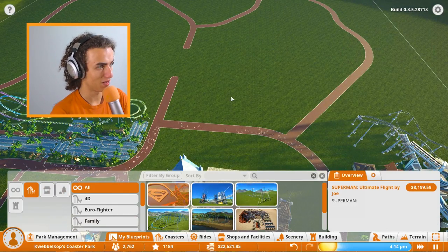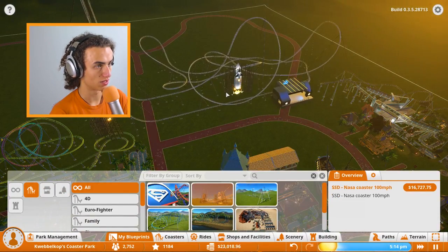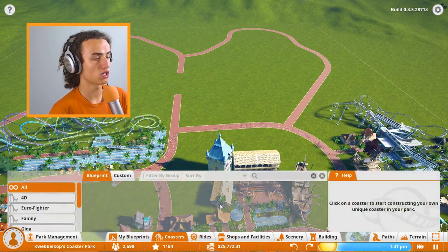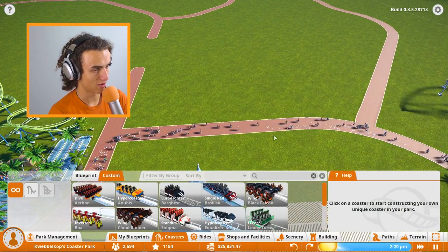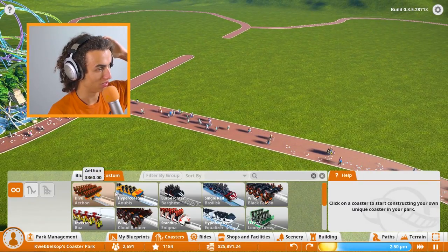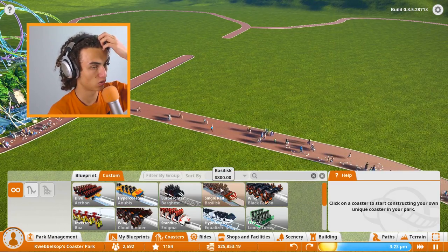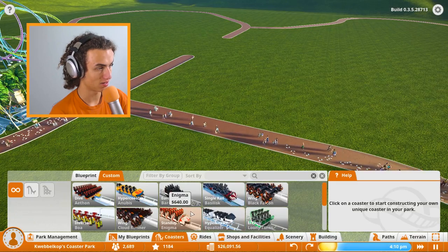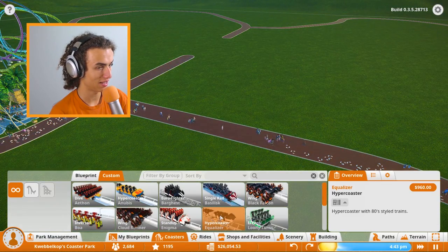We're going to place down another ride, and then we're going to build our own roller coaster. We're going to be building a custom coaster. Let's check out what we can go with — a dive? A hypercoaster? A Eurofighter? A single rail? A wing? A local? Hypercoaster equalizer? Stand up? A wing? Or inverted? I kind of like this hypercoaster — all about airtime and high vertical g-forces.